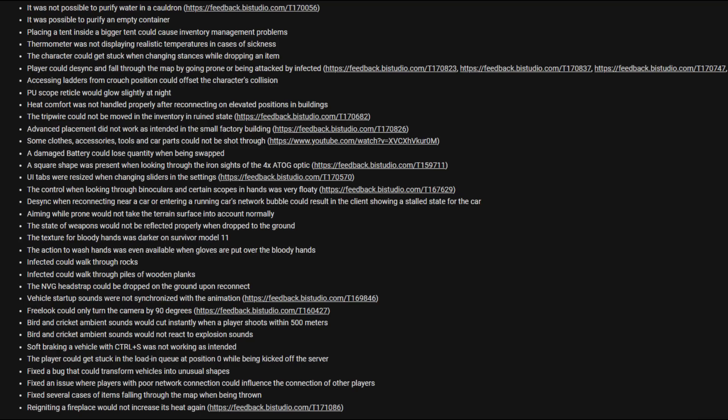Desync when reconnecting near a car or entering a running car's network bubble could result in a client showing the stall state of the car. Aiming while prone would not take the terrain surface into account normally. The state of weapons would not reflect properly when dropped on the ground.